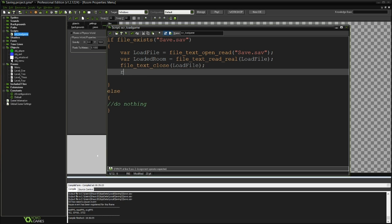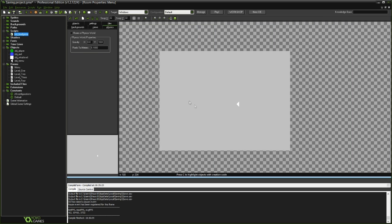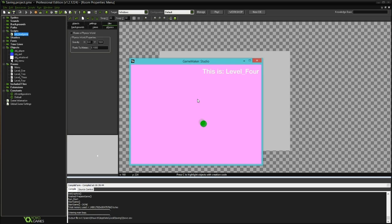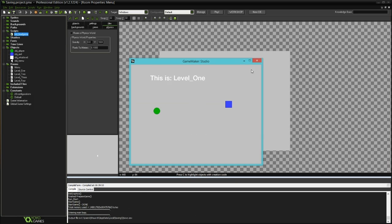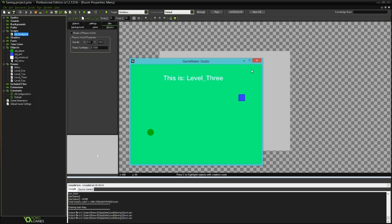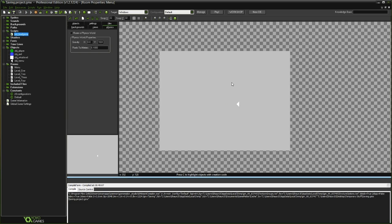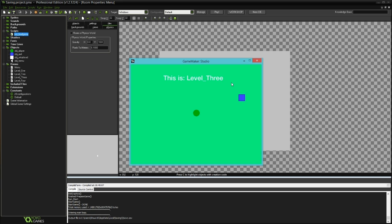Then all we need to do is call room_goto(loaded_room), and that should send us straight to the room we got out of our save file. As we remember, last time we quit on Level 4 — so if I start the game up now and go to Continue, boom, we're on Level 4. Now if I close the game, run it again, play through to Level 3, close it, load the game again, go to Continue — this is Level 3. Works really, really well for such a very simple system.